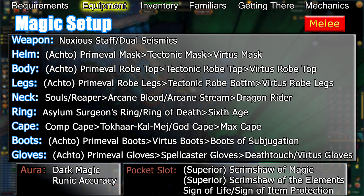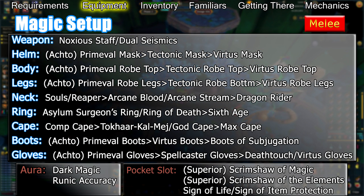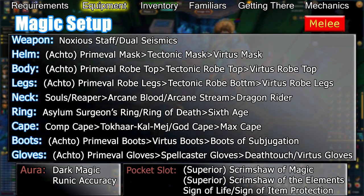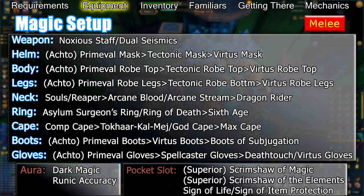You can also use a Max Cape if you plan on teleporting directly to Telos from the Max Guild. Your boots should be Virtus boots or Boots of Subjugation at lower enrages and Primeval boots at higher enrages. Your gloves at lower enrages should be Spellcaster Gloves, or if you can afford the upkeep, a Death Touch Bracelet. If you don't have access to the former and can't afford the latter, Virtus gloves are also a great option for low enrages. At higher enrages, you'll want to use Primeval gloves.